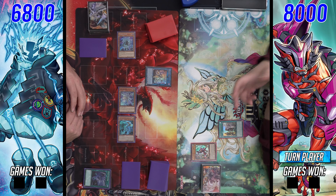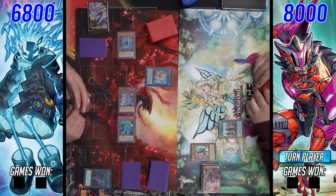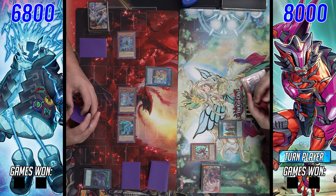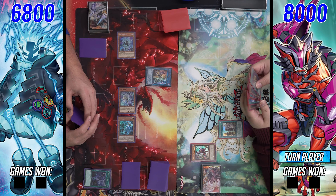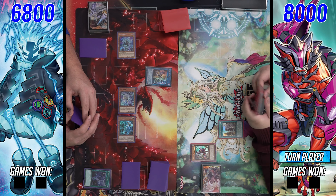During our opponent's standby phase we see a twin twister, discarding a droplet, to summon out Artifact Scythe. Scythe summons since it was destroyed on the opponent's turn and resolves its effect. Interesting — but he is playing against Kashtira, so Scythe really isn't going to be that impactful here, since Kashtira plays plenty of main deck boss monsters like Fenrir and Unicorn.